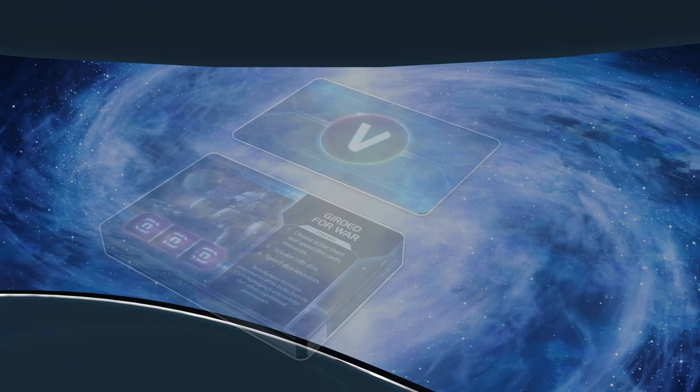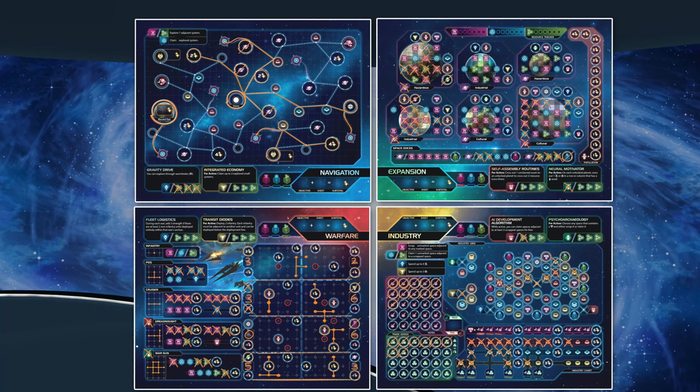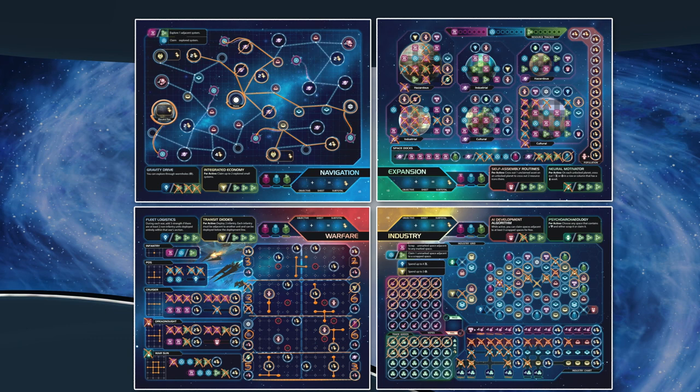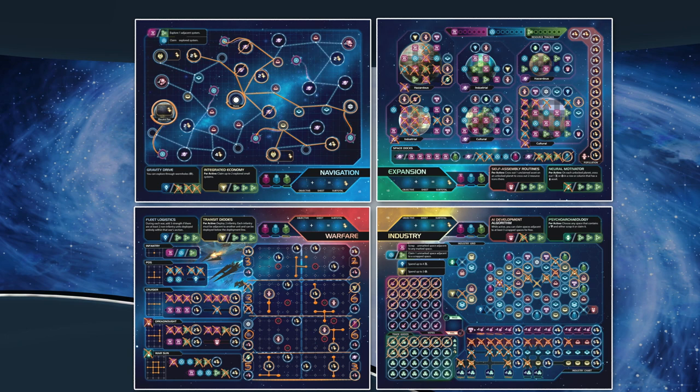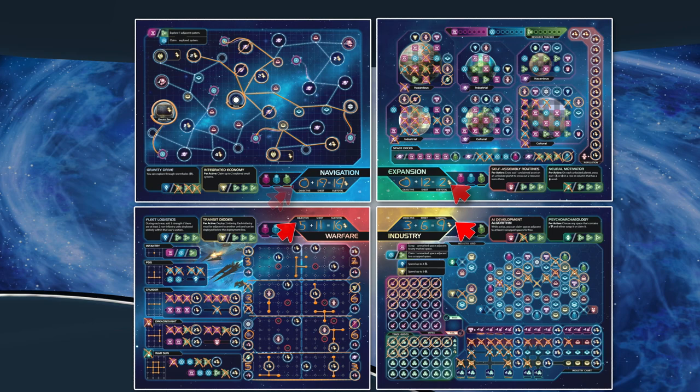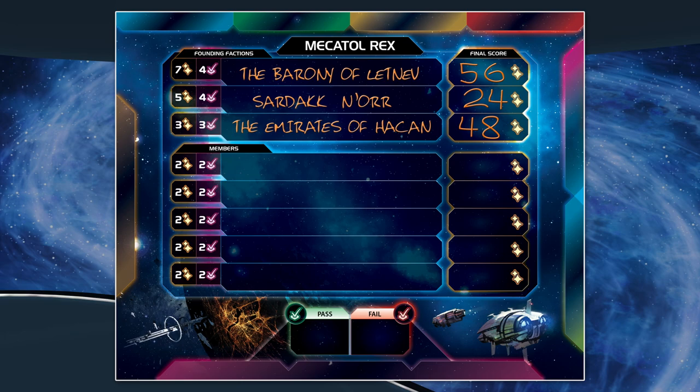The game ends when the players resolve A Throne for the Taking, an event card that will trigger the final war of the game. When the dust of war settles, the players tally up the scores on their four sheets by adding up the values of their victory points and combining that number with any points won completing objectives. Players must also subtract the victory points related to losses taken during warfare. With the tallies completed on each sheet, the player sums their sheet totals to determine their final score. The speaker then writes these scores on the Mechatol Rex sheet next to the faction's name.